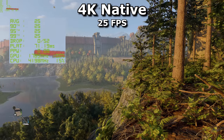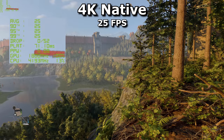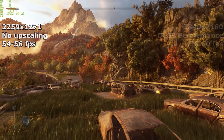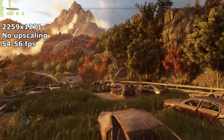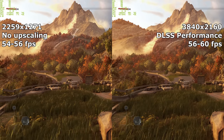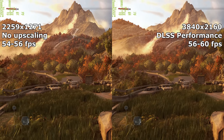So it's a great option if you want better performance. But what if you want to use DLSS to get better image quality? I tried to find a lower native resolution that performed similarly to a higher-resolution DLSS performance image. So here's the starting scene running at 56 FPS without upscaling of any sort, and upping the resolution and enabling DLSS performance mode gives me similar performance.